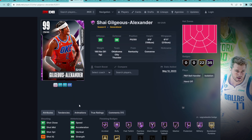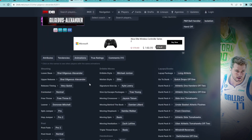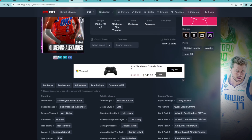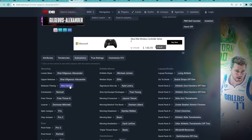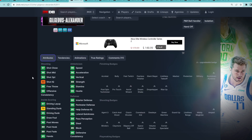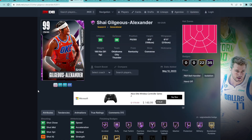Coming in at number 4 is Dark Matter SGA. He doesn't have a new jump shot, but he's still a 6'6" point guard with a 6'11" wingspan. His release is not bad — if you used his Galaxy Opal or even his Diamond earlier in the year, this was the best budget point guard in the game for a while. His jump shot's going to be pretty good on very quick timing. He also has the Kyle Lowry size up, the Trey escape, quick drops off one, front clutches, and the D-Mitch leaner. He's going to be all-around a great point guard in MyTeam and very fun to use.